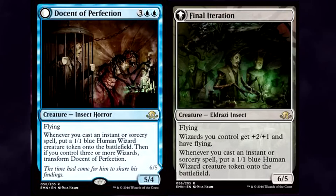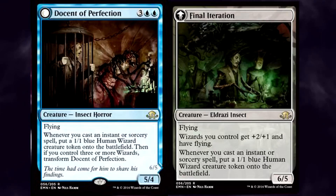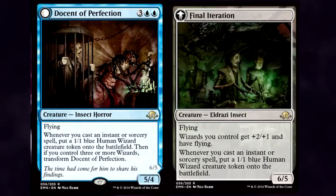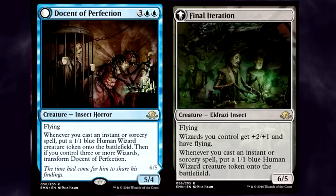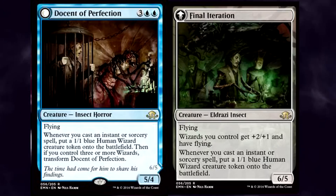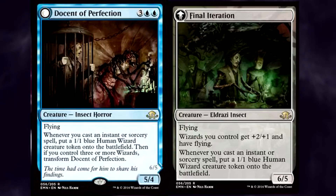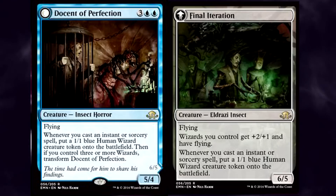Expect to see some experimentation done with Docent of Perfection and its many wizards. I can see it in a few control decks that utilize spells that slow the game, giving you the chance to flip it and swing in for an army of Eldrazi insects. I'll also bet there's someone out there right now that's thinking of some kind of modern or legacy wizard tribal deck. Will this be the breakthrough of a whole new archetype? I have no clue. I'd like to see it done, honestly, but right now I have no real opinion on this card leading a wizard deck.